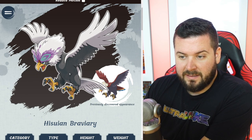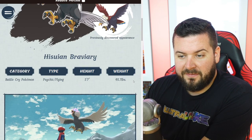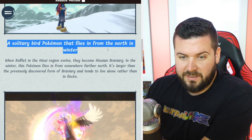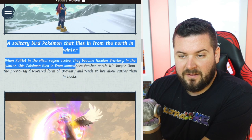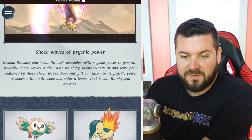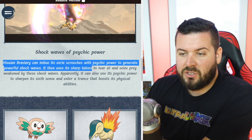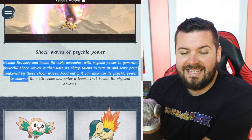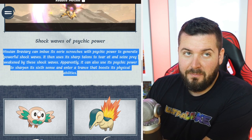Hisuian Braviary is a regional form — instead of being American-themed it is now black and white with a scary face. The Battle Cry Pokémon, Psychic/Flying, 5'7" and 95 pounds. When Rufflet in the Hisui region evolves, they become Hisuian Braviary. It's larger than the previously discovered form and tends to live alone. Hisuian Braviary can imbue its eerie screeches with psychic power to generate powerful shock waves, using its sharp talons to seize prey weakened by those shock waves. It can also use its psychic power to sharpen its sixth sense and enter a trance that boosts its physical abilities.